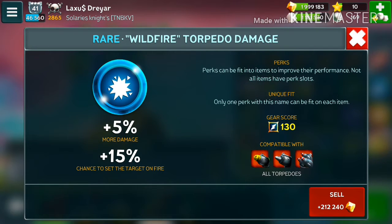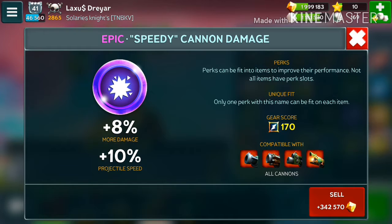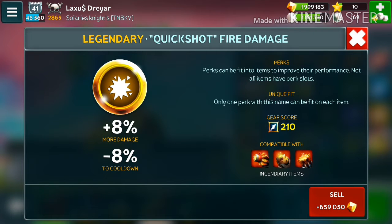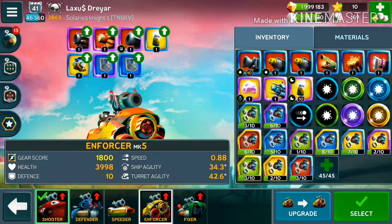The second unique fit gives more damage and a chance to set the target on fire — that's the Torpedo. The third is the epic Speedy Cannon perk with 8% damage and 10% projectile speed. The fourth perk gives 8% more damage and minus 8% cooldown — that's the fire perk.